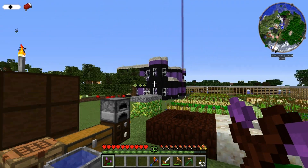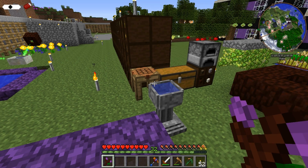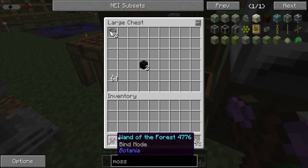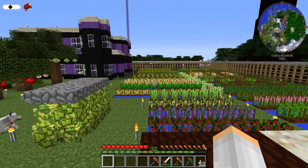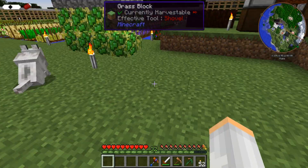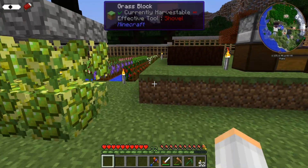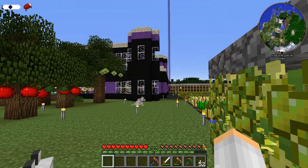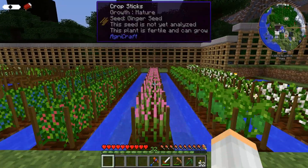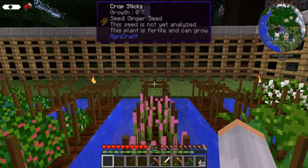Oh, wait. Was that you're saying? That's our new house. That's right. I went a little crazy, and I actually built a new house. See, our old house used to be right here. And yeah, I wanted something that was more pretty instead of just made out of dirt and cobblestone and dark oak.